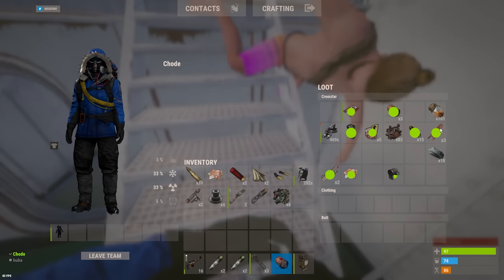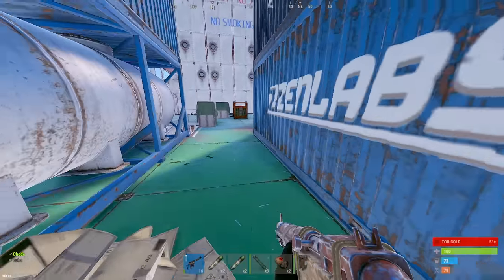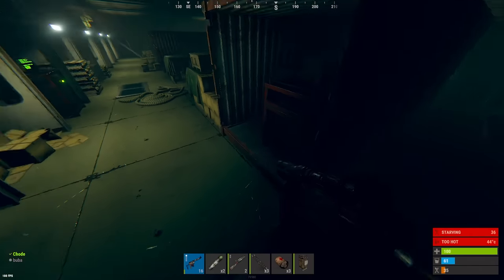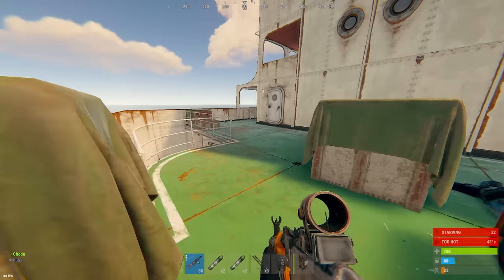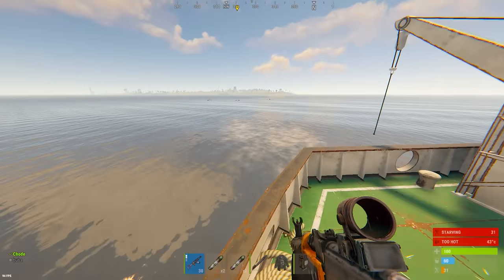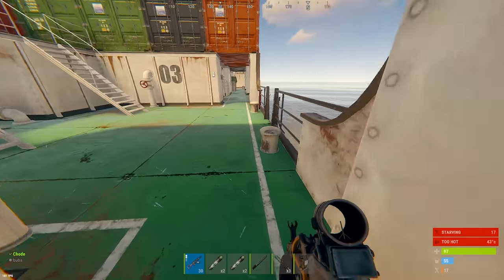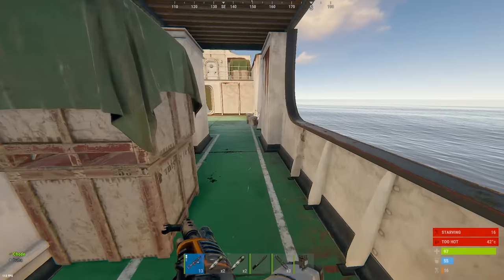It looks like he looted his buddy and just dipped out in the rib to go pick him up. I will take all of this and all the crates. Third crate spawned right on top of me — let's go! They didn't even start this crate. First crates unlocked — let's go check it out. I hope this crate has an AK in it. There are guys on a boat and they missed the ladder. I do not know where to aim with this simple sight.